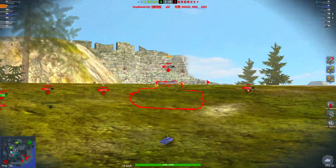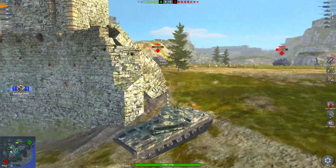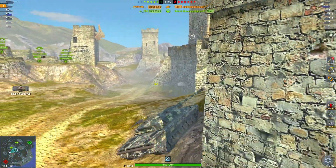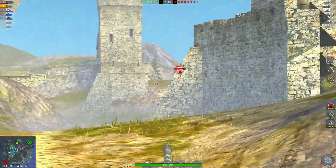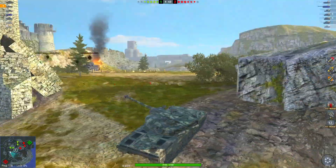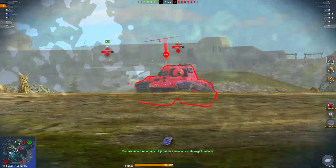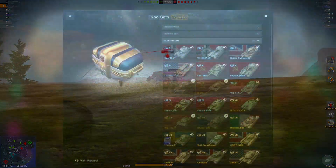The whole reason for this event is that there's a new tank that came along with it, and that's probably why they're selling these crates for gold. There is a new tank you can only get currently from this event — it's called the Object 452K, and it is a pancake-looking tank. It looks very squashed and peculiar. It's Soviet, so it's kind of cool looking, but it's not the greatest tank out there. This event is primarily for that tank since it just released within it.